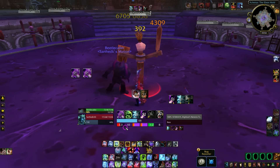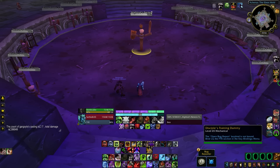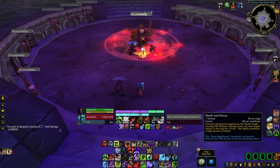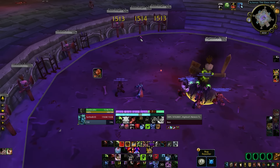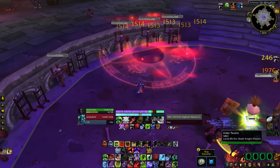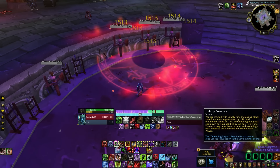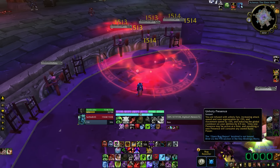Haste will be an important stat, and I'll cover it when going over stats later. Next, Death and Decay now only costs one Unholy Rune instead of three runes at once — a huge change. Also, you are now going to be staying in Unholy Presence basically the entire time. There is no presence swapping you need to deal with anymore in Cataclysm.